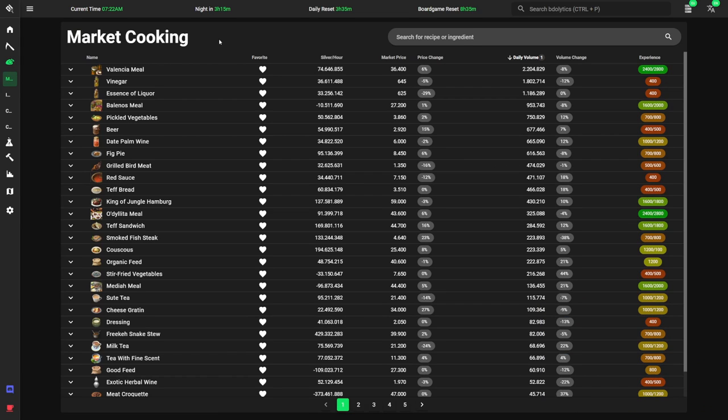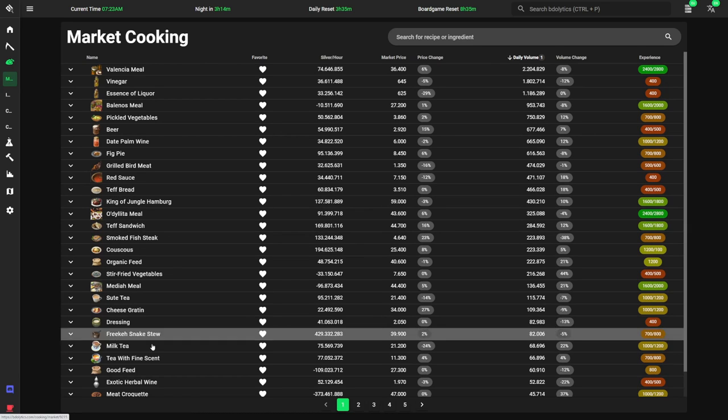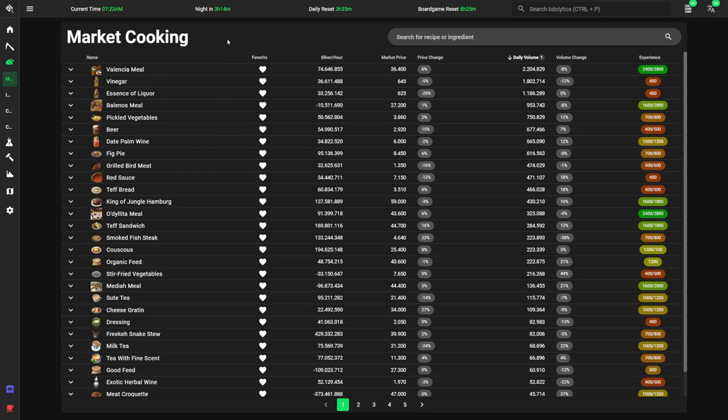The bad news is that most recipes in the game only have a niche existence, and finding ways to make money with market cooking outside the Balencia archipelago can feel quite unrewarding. To compete with high-mastery cooks on the market, we can do two things. First, we can cook dishes with bottleneck materials like hamburgs, teff sandwich, or milk tea. Bottlenecks are good for us because fewer people can cook the dish, meaning less competition and a lower mastery requirement. Some bottlenecks like milk are limited, while others like lion, snake, and scorpion meat for hamburgs and teff sandwiches we can gather.